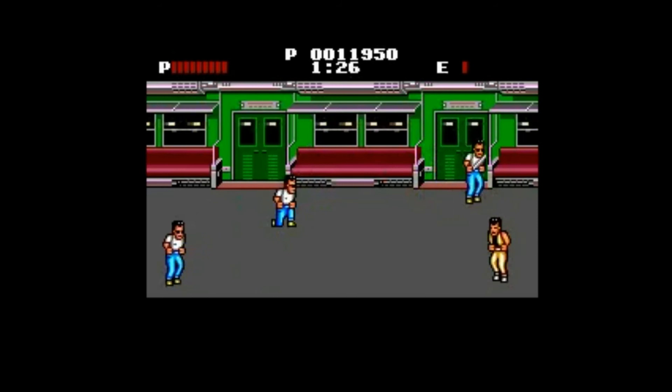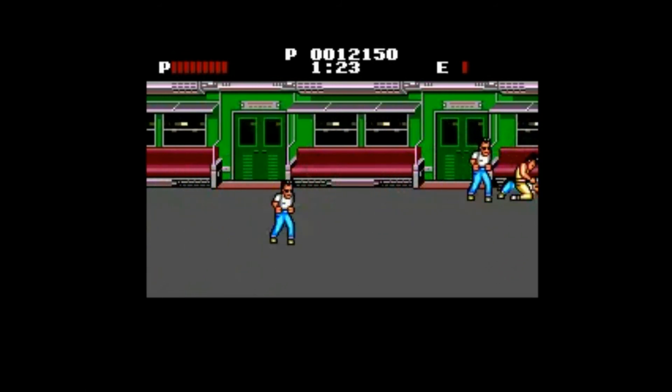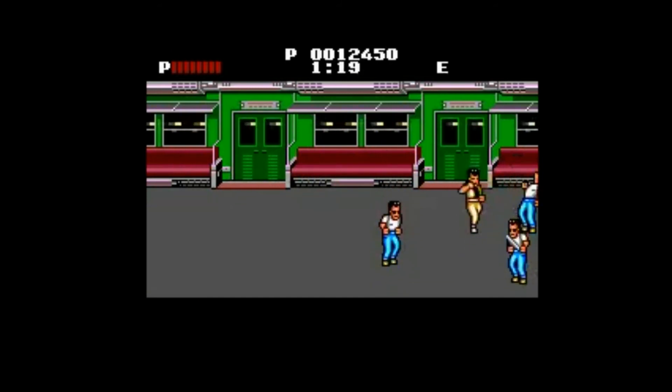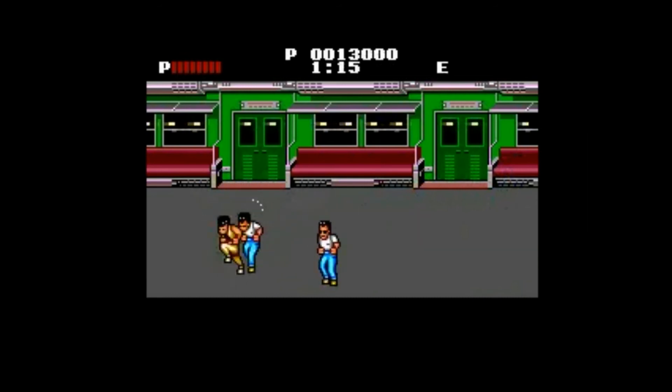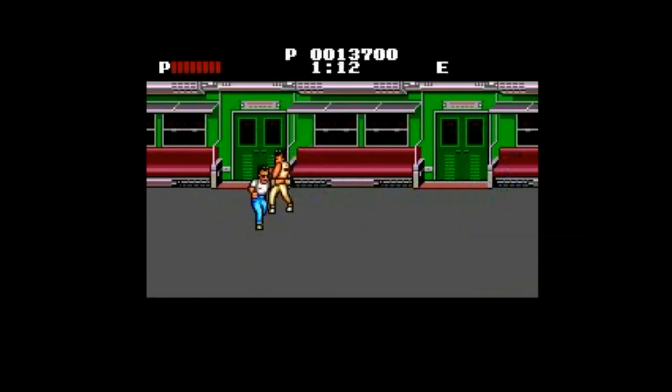We also have a couple of other moves at our disposal, but we'll get to those when we get to those. We can punch enemies while they're on the ground, but I like to do that sparingly, because I tend to want to be able to move everywhere I need to in an instant.